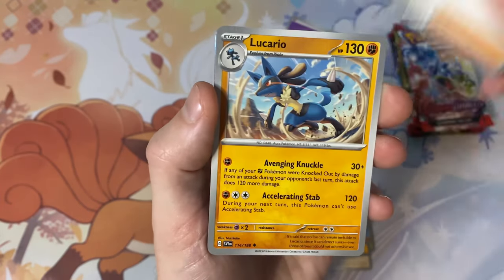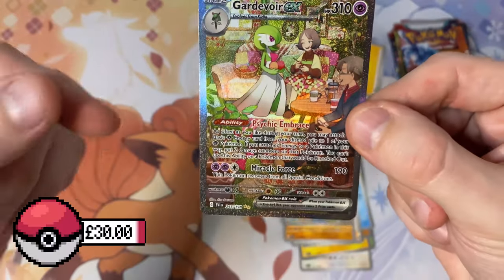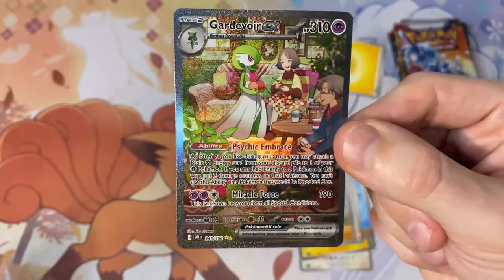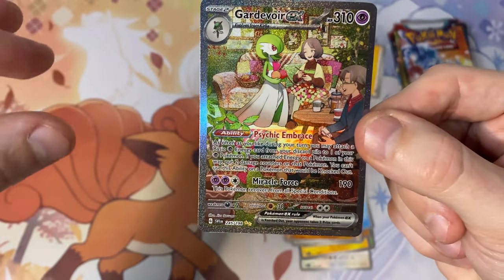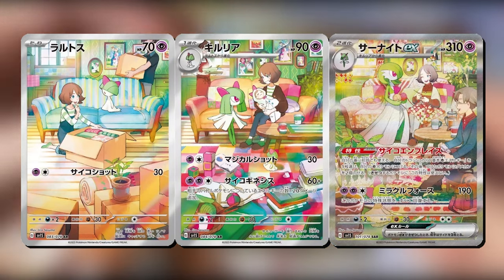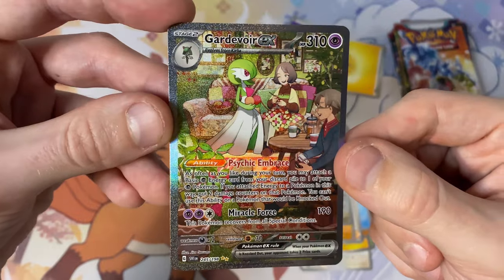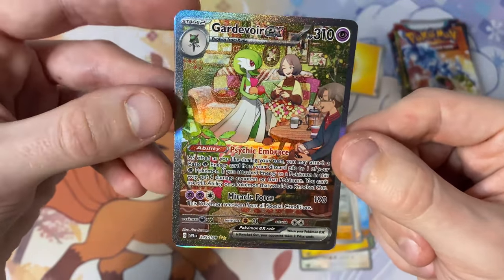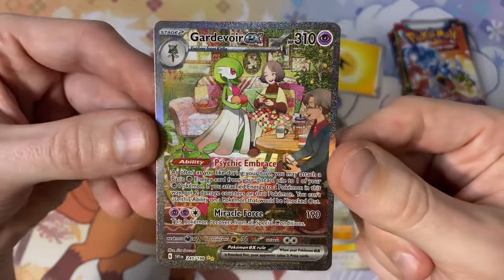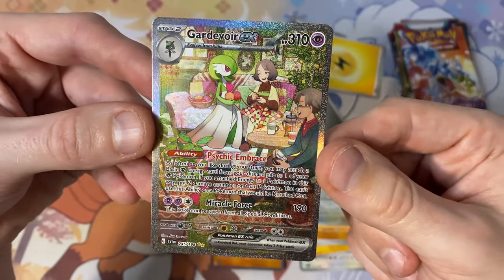Miriam, Lucario reverse holo, Chansey — and oh! A Garchomp EX special illustration! I believe there's a full set of all three evolutions — Gible, Gabite, Garchomp — that tells a story, almost like God of War but older with the family. I'll put them up on screen. Look at the texture on that bad boy — absolutely banging. Very very happy. And the rare on the back is just a normal Cryogonal holo but no one cares about that, it's all about the special illustration. People weren't lying — the pull rates in this set are brilliant.